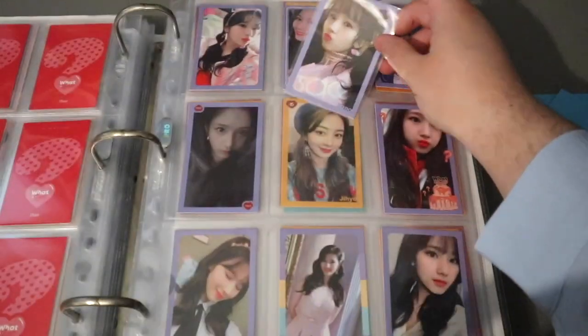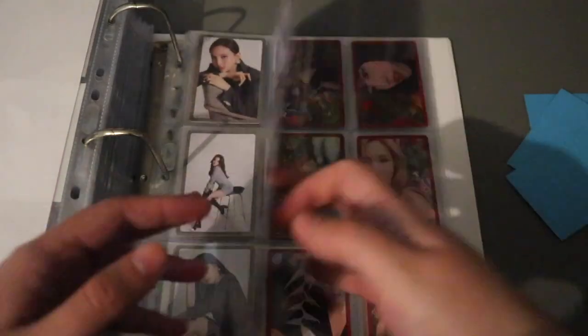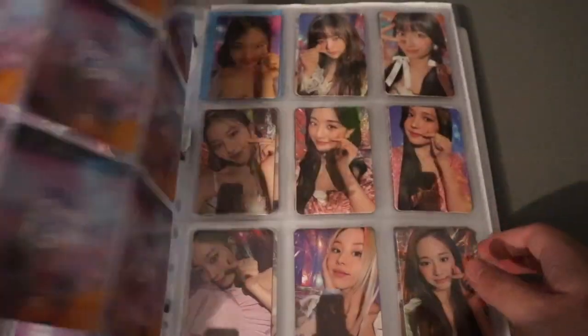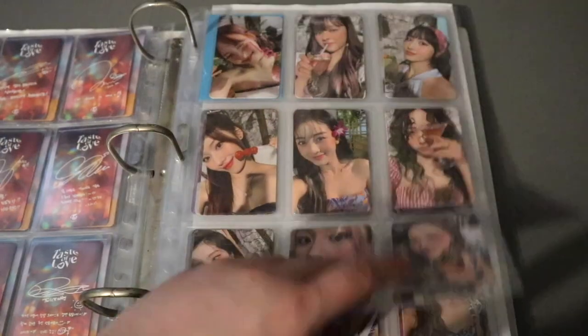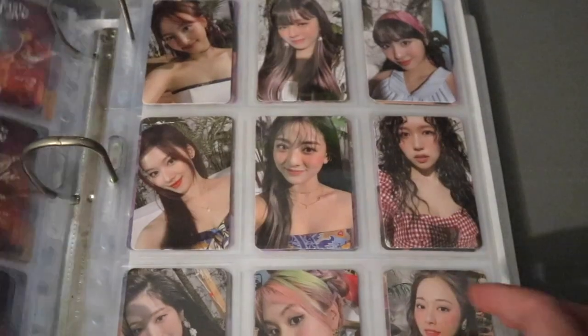I think this is the last Sana card I needed for What is Love — I am actually completing Sana today. We have this card, so cute. Then we jump to Eyes Wide Open, so this card was kind of hard to find. We have this last Sana card. Okay, next is the second Twice binder for the album cards.